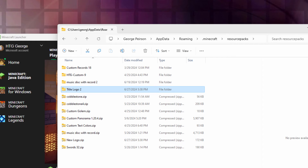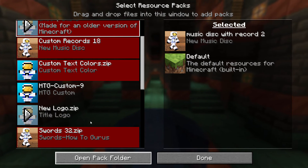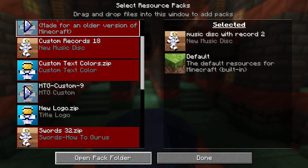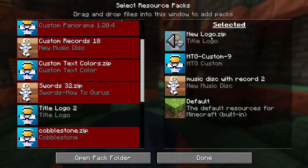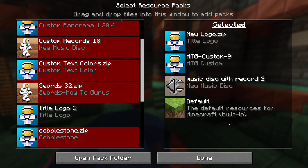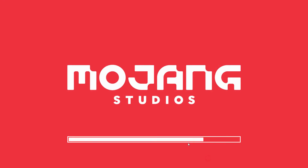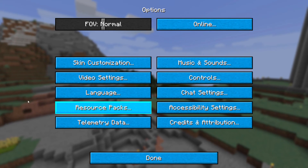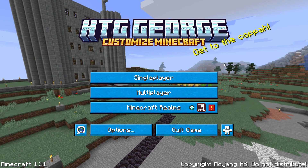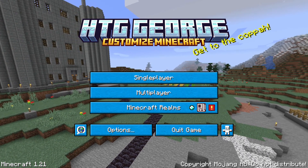That's all set to go — we fixed those. Let's go back over to Minecraft. Notice that they're no longer in red; they're both fixed. Hit that arrow to bring them over — there's my main one, and let's bring over the new logo. They're now both loaded. Choose Done. You're going to see the button colors change. Once this reloads, there's the reload happening, there's a button color change, and there's my new custom panorama in the background — that's my base back there.